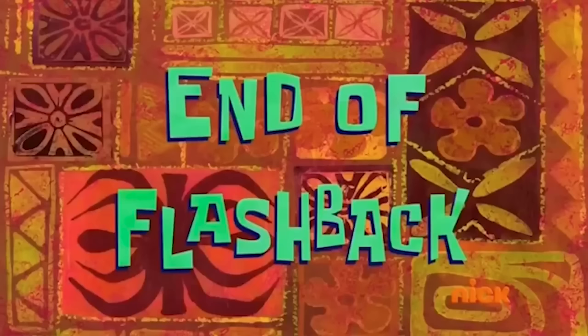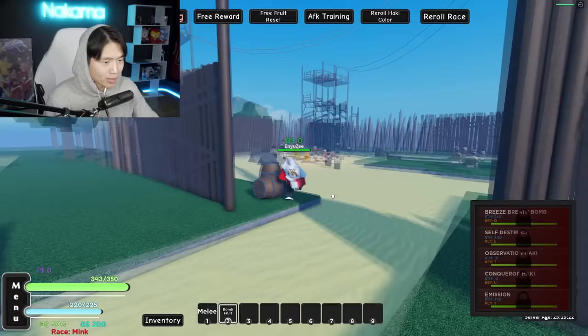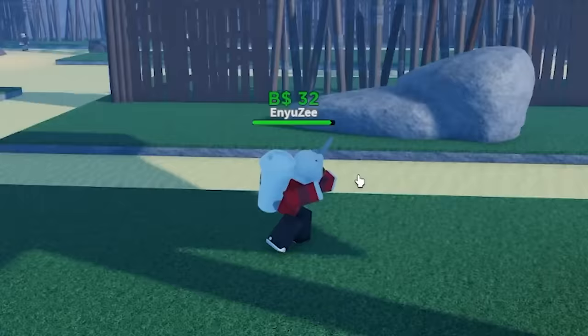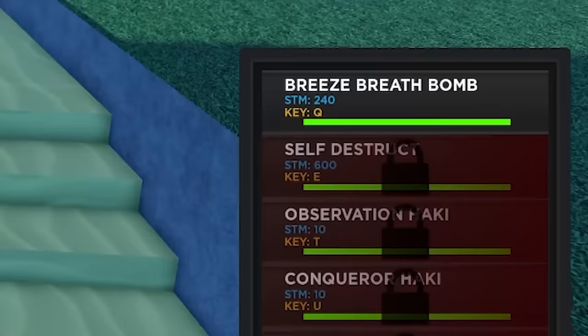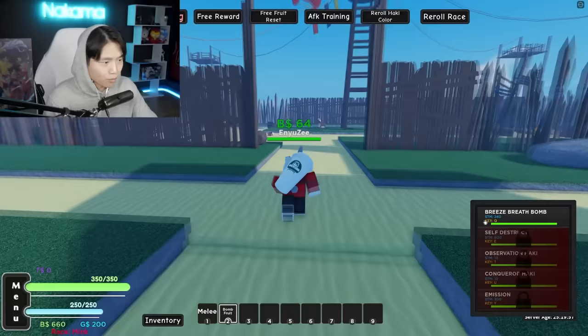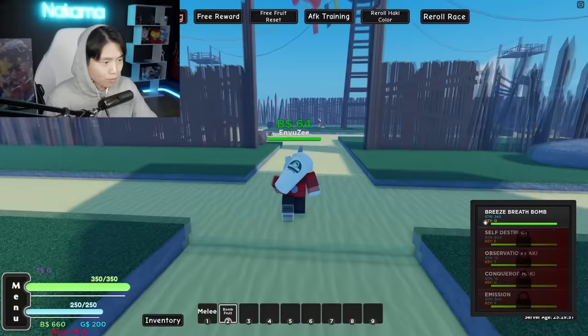It just says this fruit is extremely hard to obtain, but it is basically a meme. But 'extremely hard' is not in my vocabulary — and I got the bomb fruit, baby. So yeah, I have no idea how to use this bomb fruit. I do have melee though — let's see how that works. Get off me, boy! Bam bam. And with that, I somehow unlocked the bomb's first move.